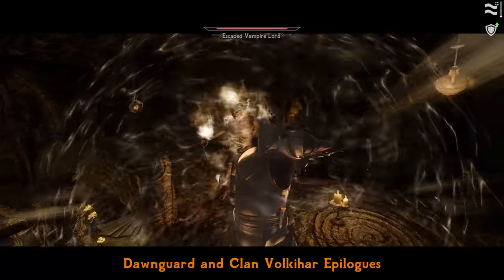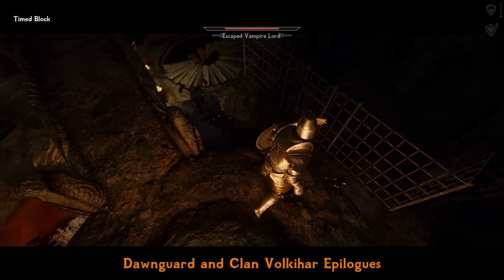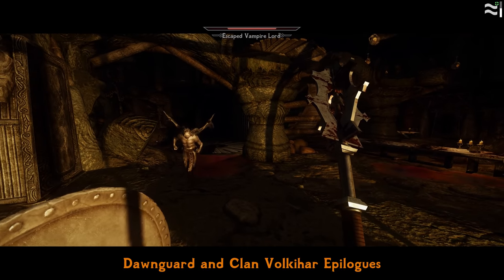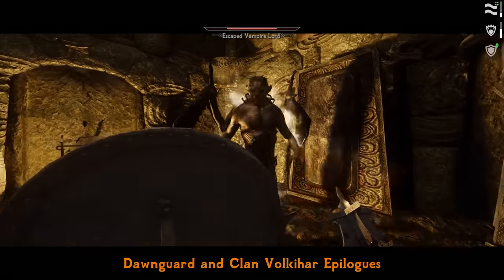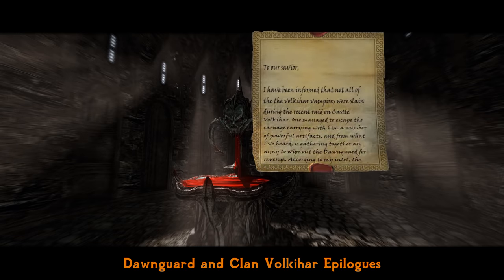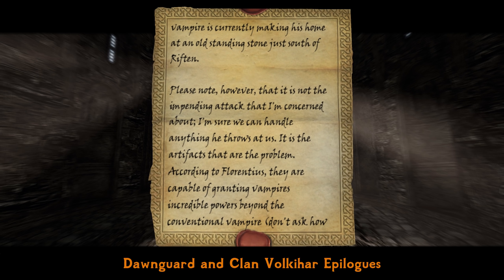Dawnguard and Clan Volkihar Epilogues add a short but logical quest to the end of both Dawnguard and Vampire questlines to track down artifacts exclusive to the other side. Find and retrieve the Ring of the Erudite, Ring of the Beast, Amulet of the Gargoyle, Amulet of Bats, Ancient Vampire armor parts, and Bloodstone Chalice as a Dawnguard member — or all Dawnguard rune weapons and Dwemer crossbow schematics as a vampire. Going through an immersive chain of letters, hints, and new boss fights, this mod logically fills the gaps and adds a finishing touch that always should have existed.